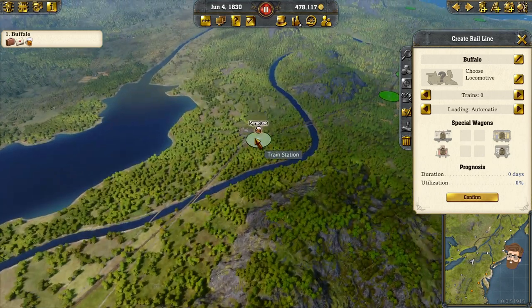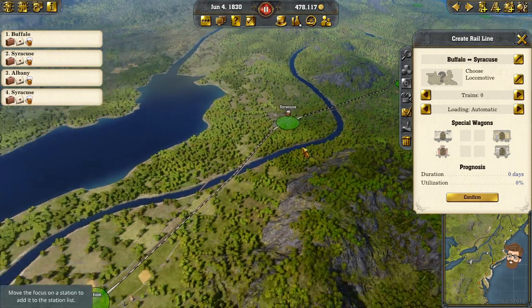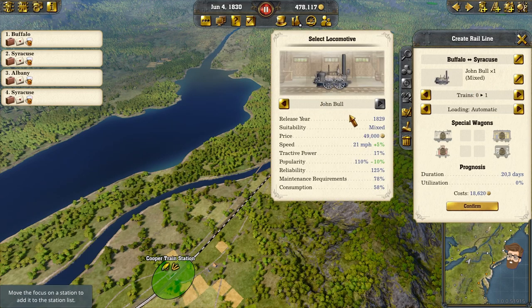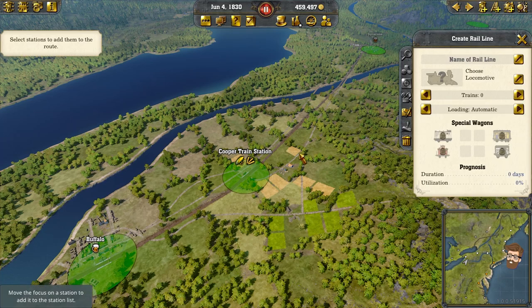So we're going to start in Buffalo — Syracuse — Albany — Syracuse — and back to Buffalo. We're going to use my John Bull, and we'll do automatic loading for this one. It's going to take about 20 days to do the entire thing, so it's not going to be considered a full-on express train just yet. Go ahead and get him up and running, and then we'll do another train line. You can do all this while paused.